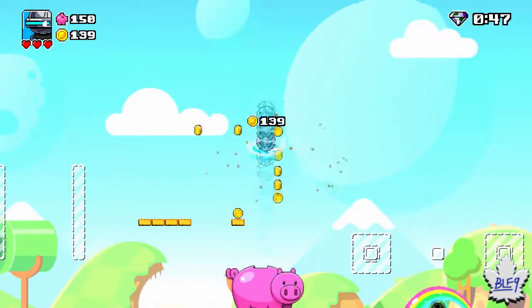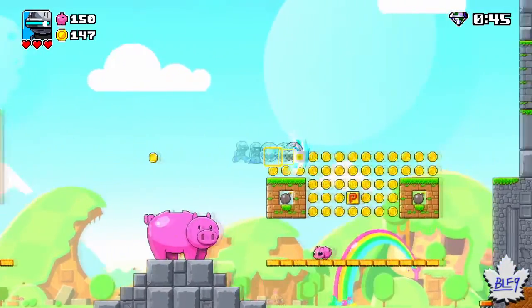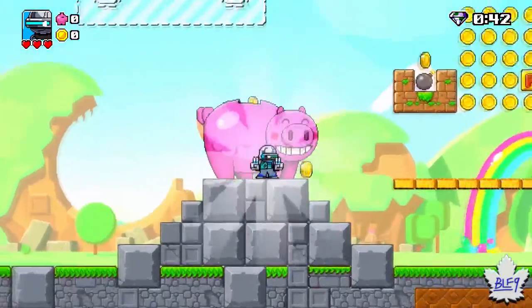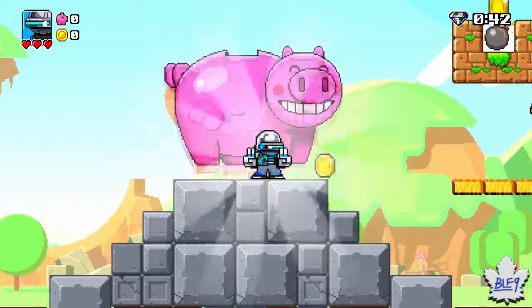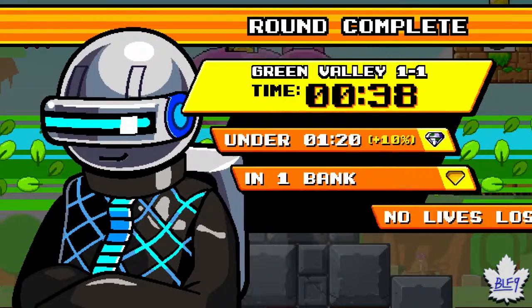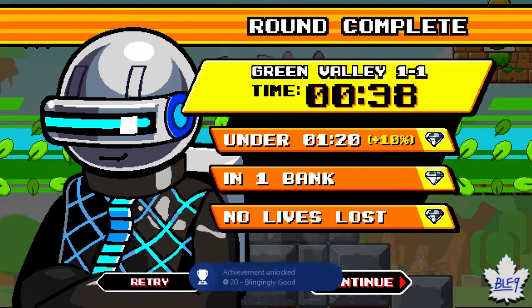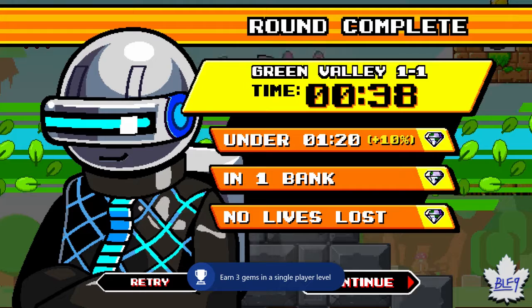And as you can see here, once I get the 150th coin, cash it all in at once. And as you can see — bingo! All three diamonds. Blingingly good.